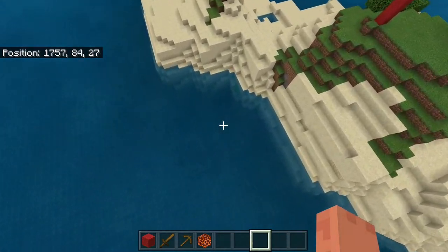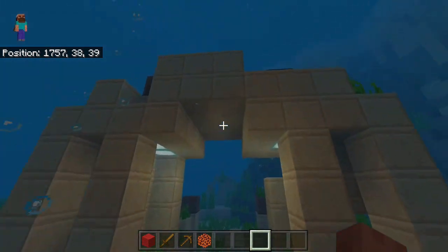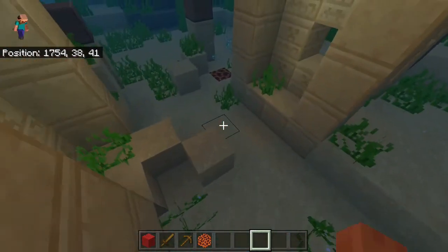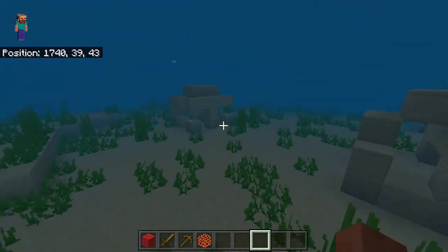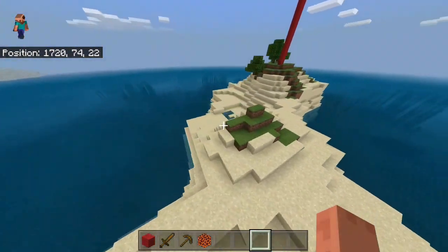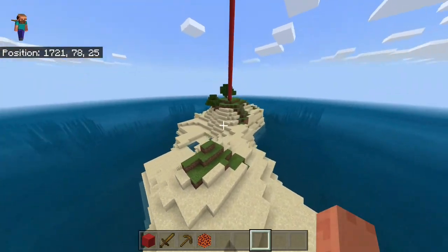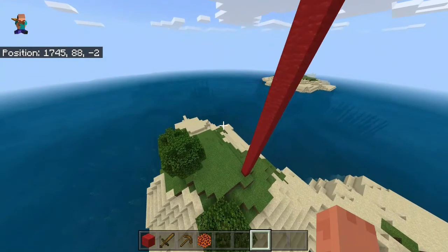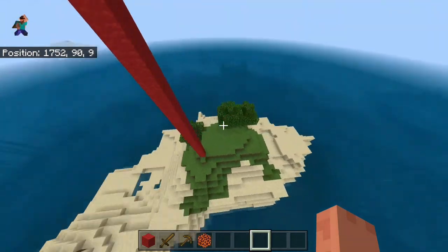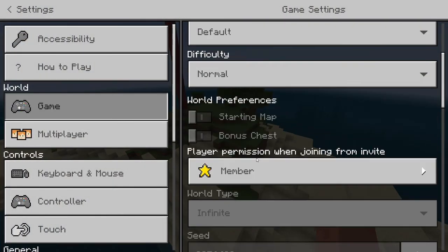You do have a few things under the water — right here you've got one of those structures with two sea lanterns in it, and some bubble elevators. There are a few more structures though none of them have chests. One downside is that if you go mining you're going to come across a lot of underwater caves — and underwater caves are pretty much my worst enemy in Minecraft.